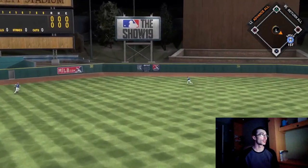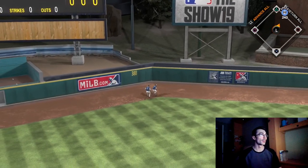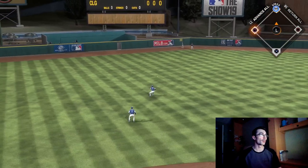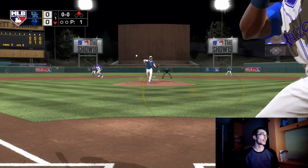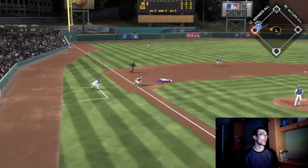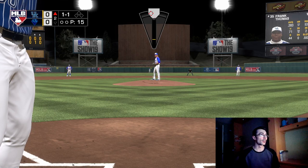Wainwright throws a sinker over the middle of the plate to start the game. I power swung with my creative player. I noticed a lot of times I was hitting the ball hard but right to the outfielders or infielders. With high contact and mid-70s power that's going to happen a lot, but I'm trying to get the power up a bit more.